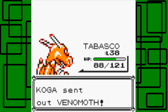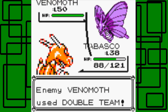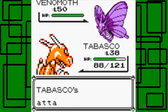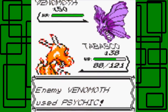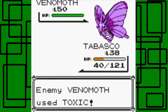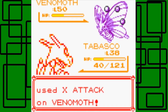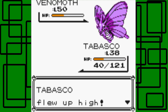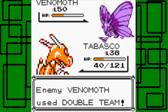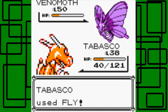And a Venomoth at level 50 — jeez! Let's go for Fly. It uses Double Team to raise evasion, of course. Fly misses. Toxic doesn't affect Tabasco. Try Fly again — Psychic hits us, of course. Fly hits that time though. It keeps using Double Team which kind of stinks. I'll keep using Fly as my strategy. It misses again, but finally Fly hits and takes it out — awesome!